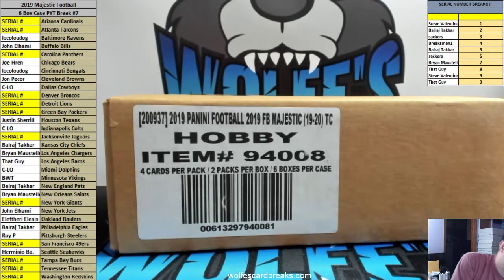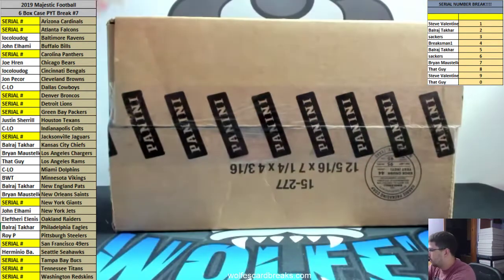Team Majestic Football, full case picker, team number seven. We did run a serial number filler for all the teams in yellow that say serial number. So if we pull a card for any of those teams, we've got to look at the serial number spreadsheet over here. So any 101 Kyler Murrays, we go to the one spot, Steve Valentine, so on and so forth. If there's any redemptions, they go based off of the card number on the redemption. Let's get started.